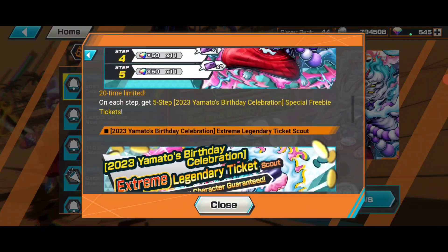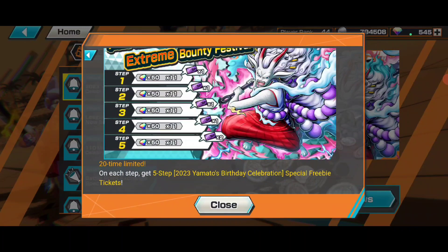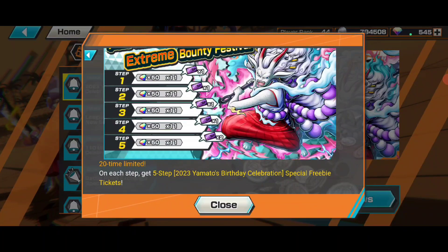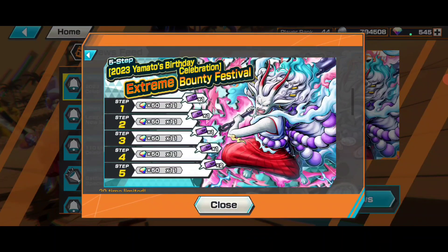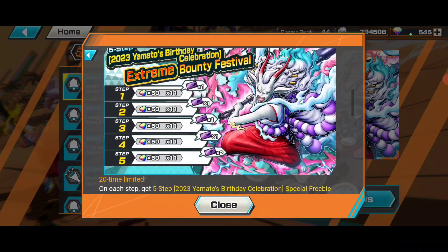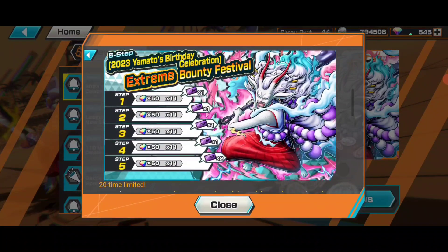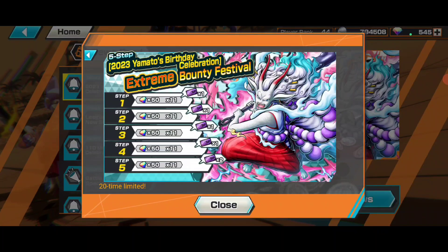That means we have to go like 10 times — 50, 100, 150, 200, 250 — so 2500 RDS total. You guys have to use 2500 RDS to get a guaranteed copy of hybrid Yamato. I would say with that many RDS you can also get a new special EX.